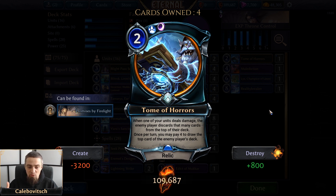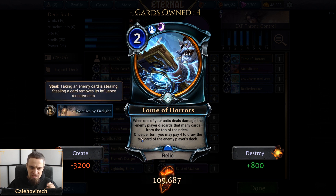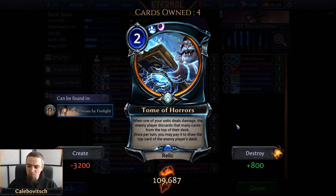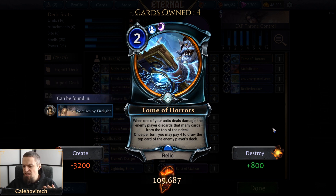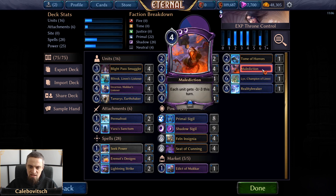Yes, using Tome of Horrors you can mill the opponent, but that's not why it's here. It's here for the second ability: once per turn you may pay 4 to draw the top card of the enemy player's deck. If you've seen my epic highlights with this deck, you've seen that opponents are sometimes just hitting themselves — because this is your other source of card advantage. You're just grabbing good cards from the opponent's deck. In my previous Mill Tome decks you'd use the first ability, but here you use the second ability — though the milling also sometimes counts, especially since we're running Gliss.